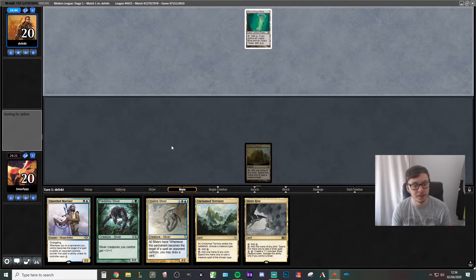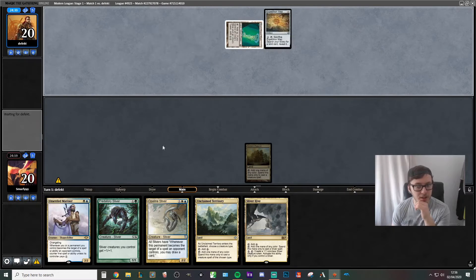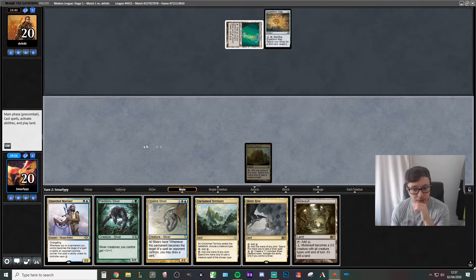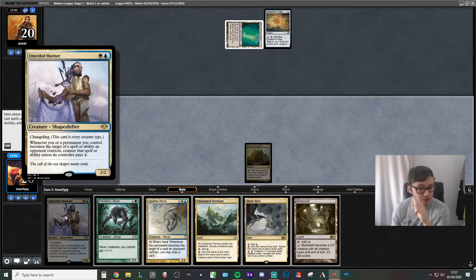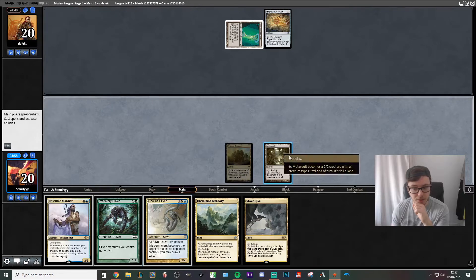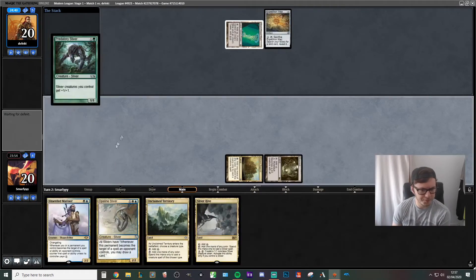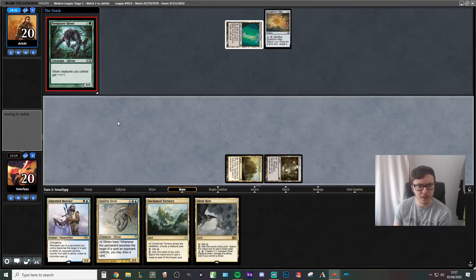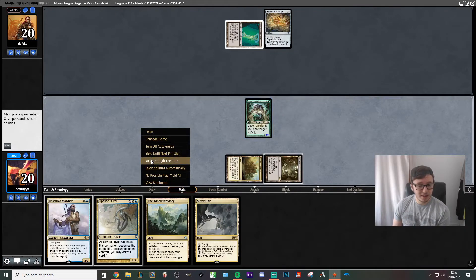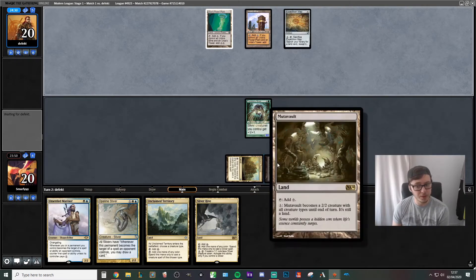We see what our opponent is up to — oh, so we're playing against Tron. This is where our sideboard is going to be pretty handy, being able to increase the clock. We might as well lead up with the Predatory Sliver because it's more aggressive. Actually, I guess we go with the Mutavault here. Then into the Predatory Sliver. It's pretty close between the Unsettled Mariner or the Predatory Sliver, but it's better to get this and play first because next time we can play the Opaline Sliver if we want.